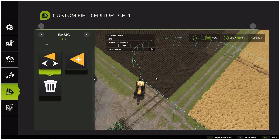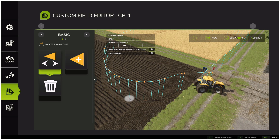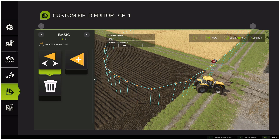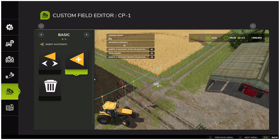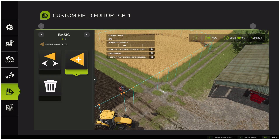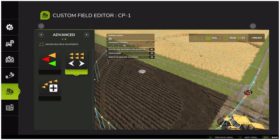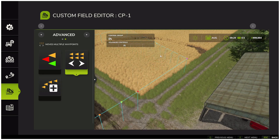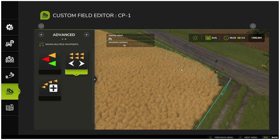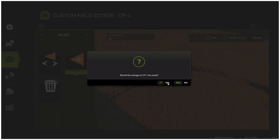If we zoom in, we can clearly see the course we created earlier. Here we can fix any odd sections using the move waypoint option. When you hover the cursor over a waypoint, it will highlight in light blue — you can then simply drag it to a new position, adjusting the shape of the course until you are satisfied. You can even move the starting point if needed. You can also choose add waypoint to insert a new waypoint in between two existing ones, then switch back to move mode to fine-tune its position. There is also a very handy tool under advanced settings for moving multiple waypoints at once — select the first and last waypoint in a section and drag the whole group to reshape the path.